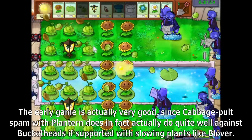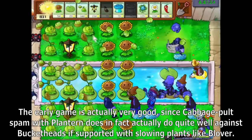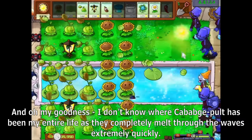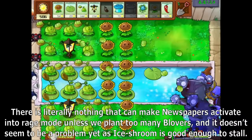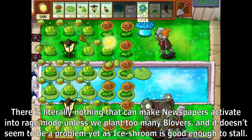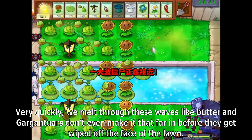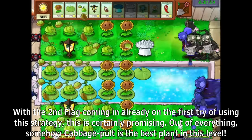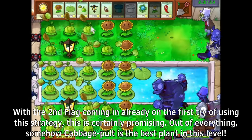The early game is actually very good — Cabbage Pult spam with plant turn does quite well against Bucketheads if supported with slowing plants like Blover. Cabbage Pults completely melt through the waves extremely quickly. There's literally nothing that can make newspapers activate into Rage Mode unless we plant too many Blovers. Ice Shroom is good enough to stall, and we melt through these waves like butter — Gargantros don't even make it that far before they get wiped off the lawn. With the second flag coming in already on the first try of using this strategy, this is certainly promising. Somehow Cabbage Pult is the best plant in this level.